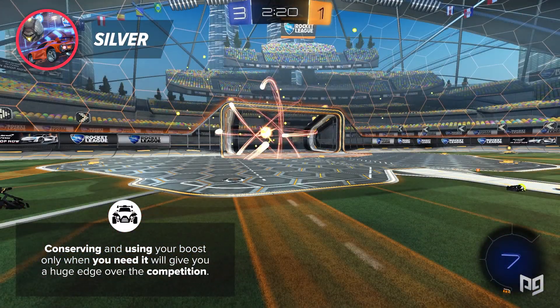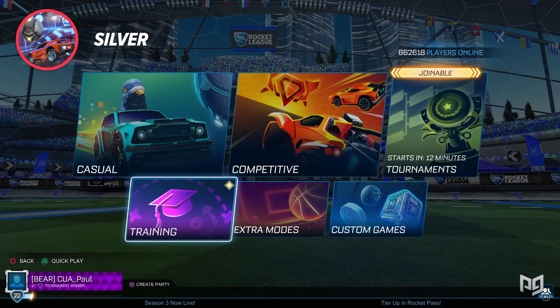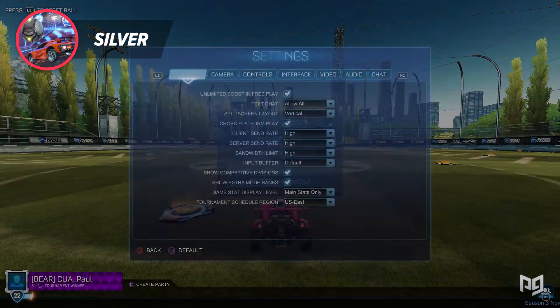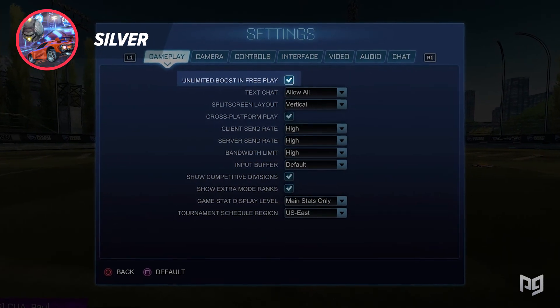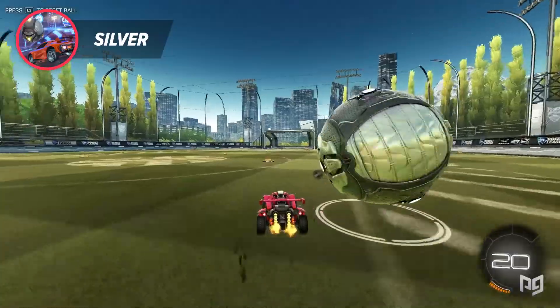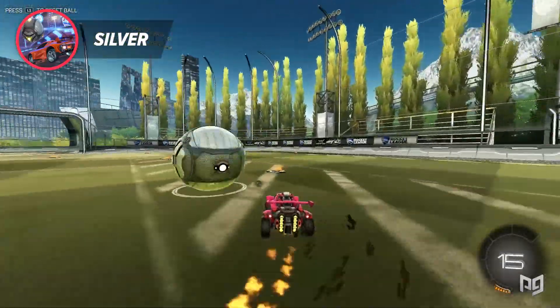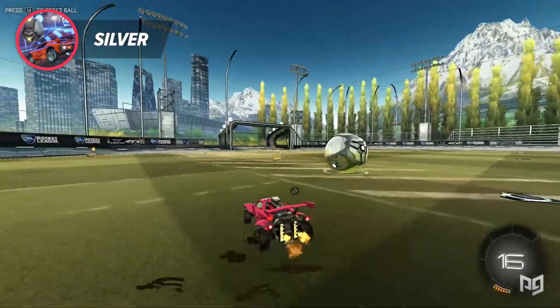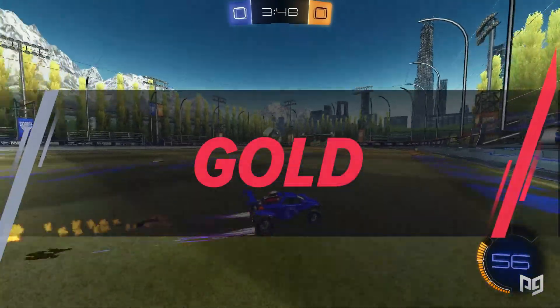Learning to navigate through the small boost pads as you reposition to get around plays is one of the most underrated skills in this game and should be picked up right away. Conserving and using your boost only when you need it will give you a huge edge over the competition. The best way to practice boost pathing outside of games is by going into free play, opening up the settings menu, and unchecking unlimited boost at the top of the gameplay tab. Spend about five to ten minutes hitting the ball around and memorizing where all the straight lines of boost are in the center of the field.